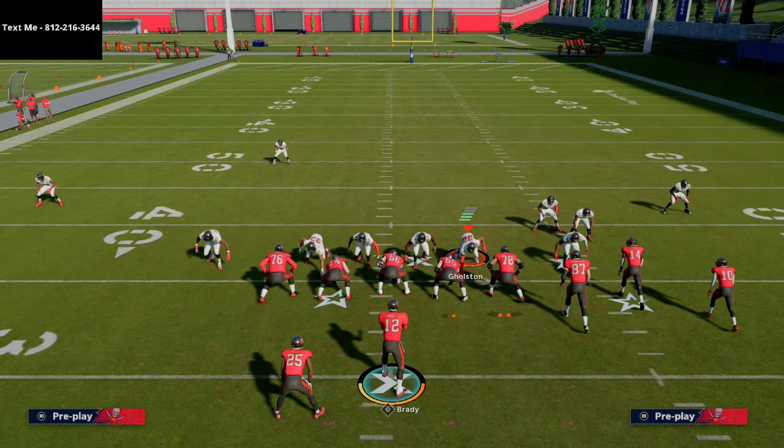If you want to get my full shotgun bunch scheme out of the Carolina Panthers playbook — which has been the number one playbook people have run in the MCS Club Championships — all you have to do is shoot me a text message. My number is 812-216-3644. Every single week we also drop full schemes into our text message crew so you'll be able to get more updates throughout the year. Anyway, I'm going to jump off here — just wanted to break this down for you. We've got another video coming live in a couple of hours, so stay tuned to the channel.